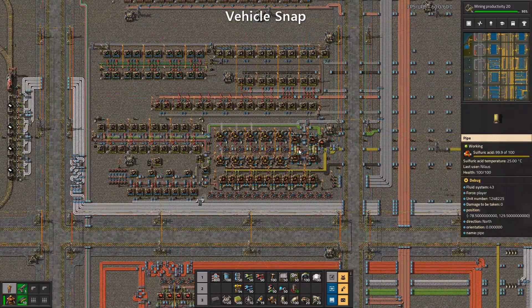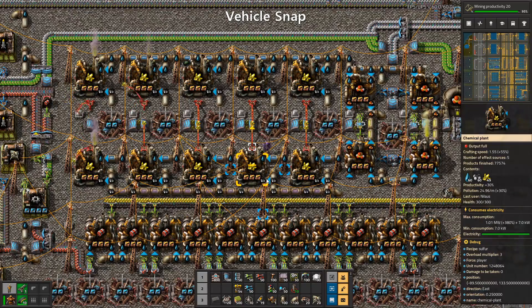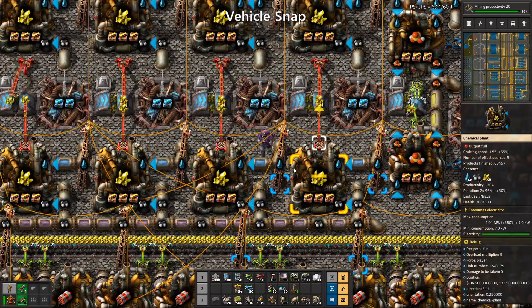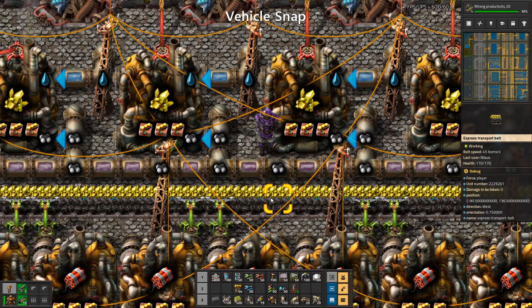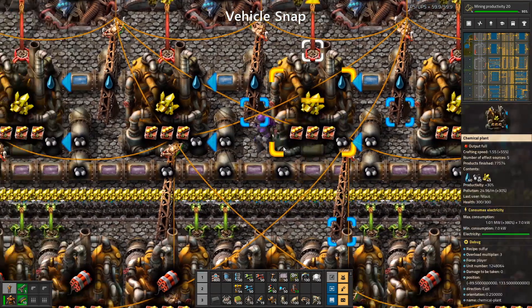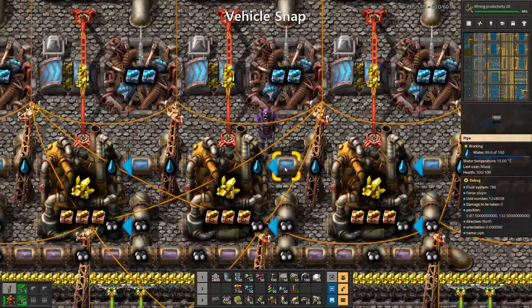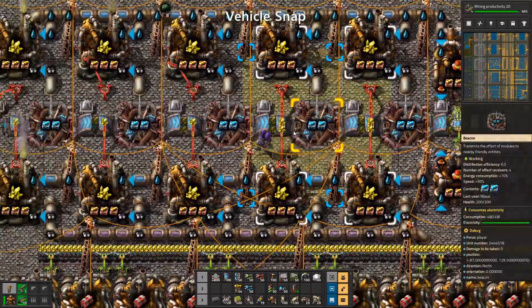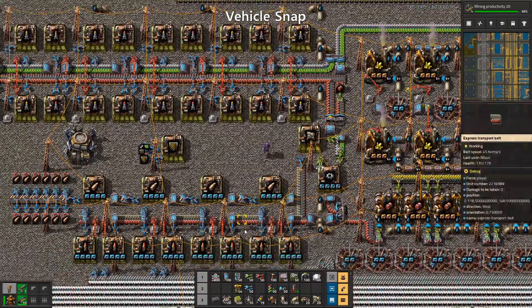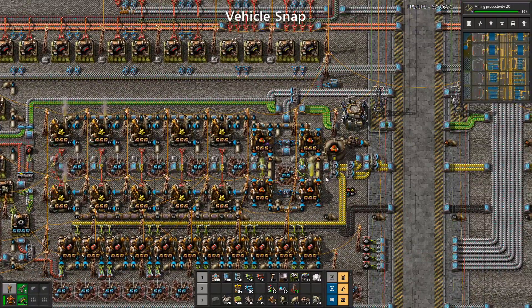The next mod addresses something that happens when you build a messy setup like this and can't find your way out. You can't cross these pipes — you can go between some gaps, but then there's a connection blocking the way and you can easily get stuck in these kinds of builds. I just find it super annoying and I'd really prefer to be able to walk around between buildings.